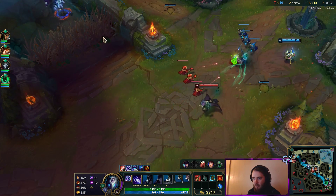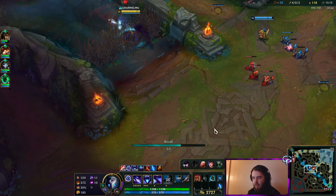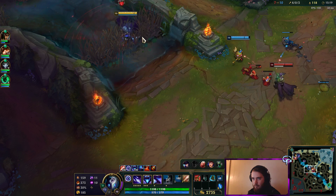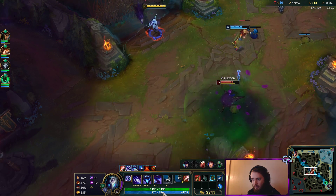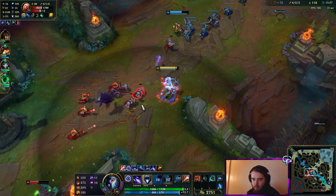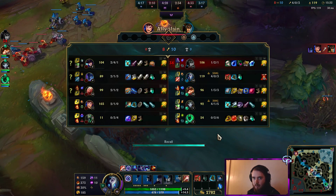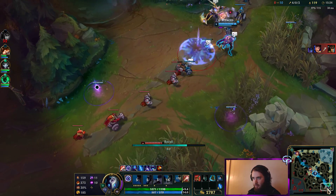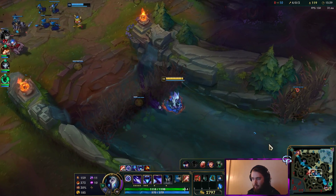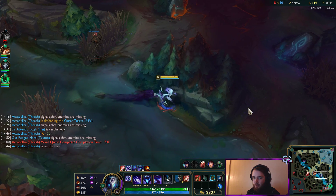I could try to kill here, but I think it's a little bit risky. I'm going to go back — Vlad's going to play really safe for now. He hit the Shroom, used his pool. He'll try to Q off me and heal, but it's not going to work. If I kill one more camp, I can get the Sanguine on the back.